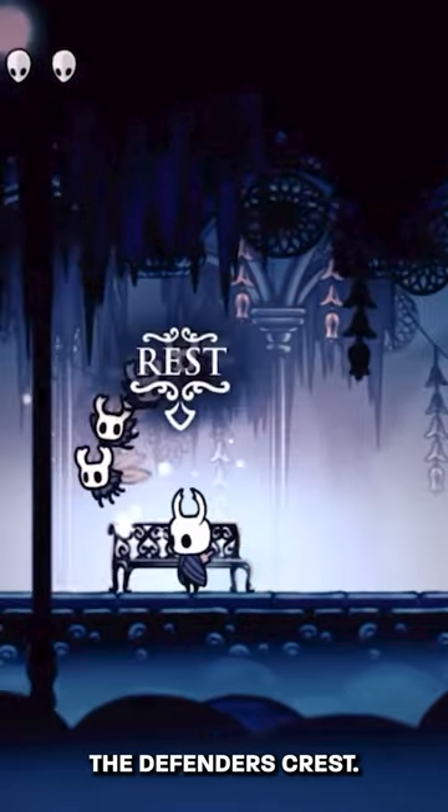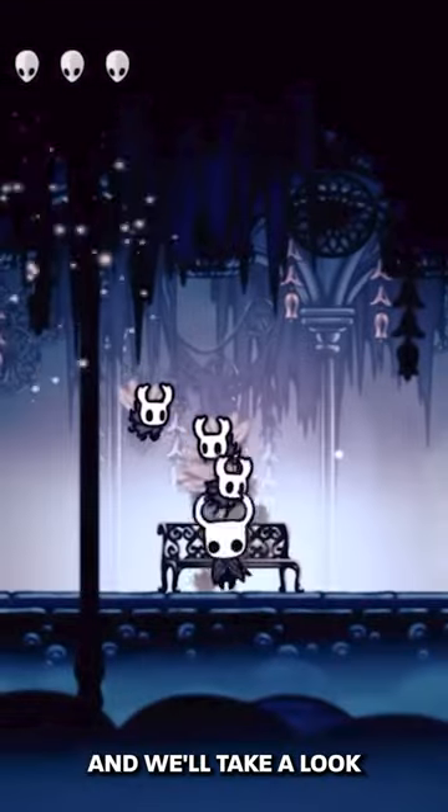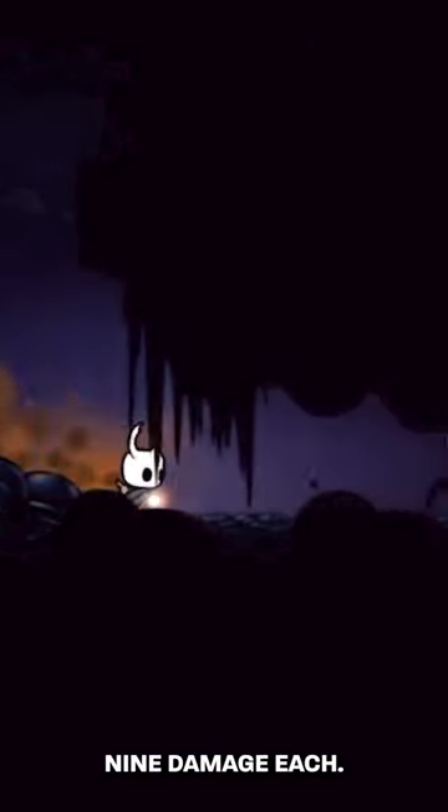The way that you turn them into exploding hatchlings is you actually use the Defender's Crest. So we add on this right here, and we'll take a look at what these guys look like. Just so you know, the regular hatchlings cost eight soul and they deal nine damage each.